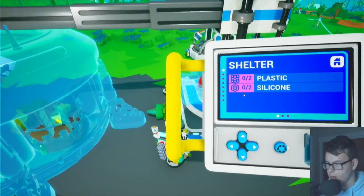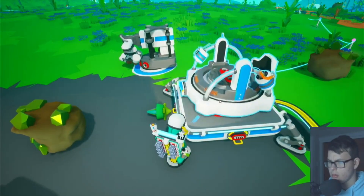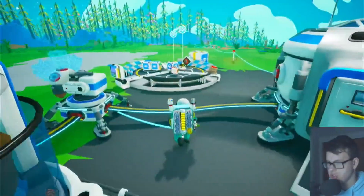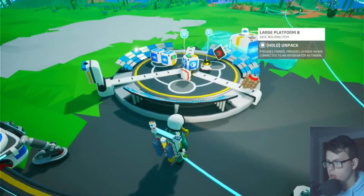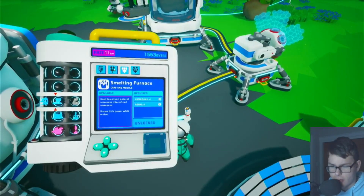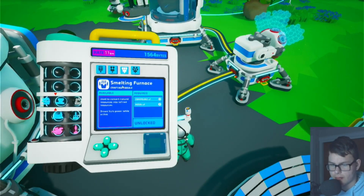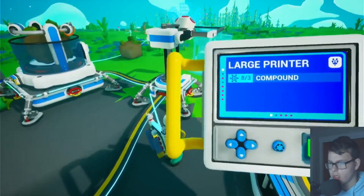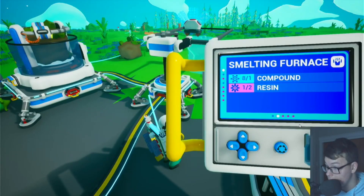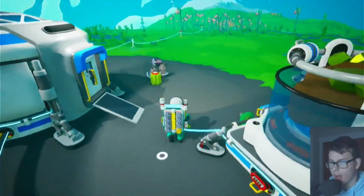Do we need this thing? How do we do this research? This is the medium printer. Oh wait — we need one more resin. Are you kidding me? Okay, let's go find some more resin.